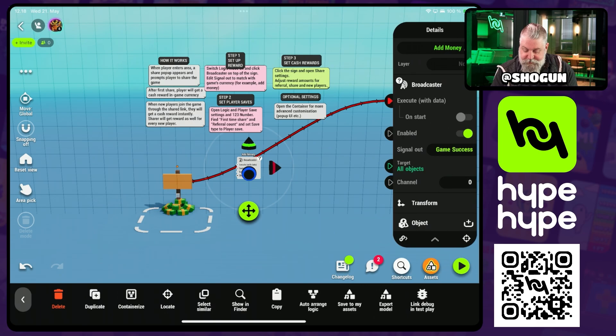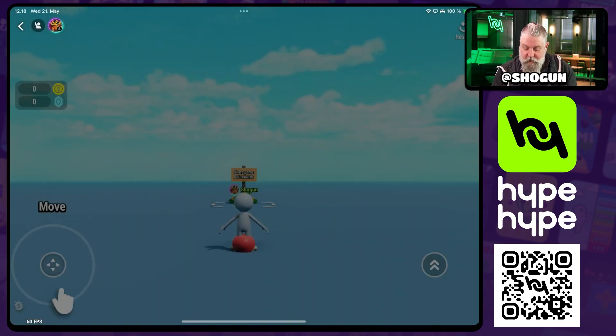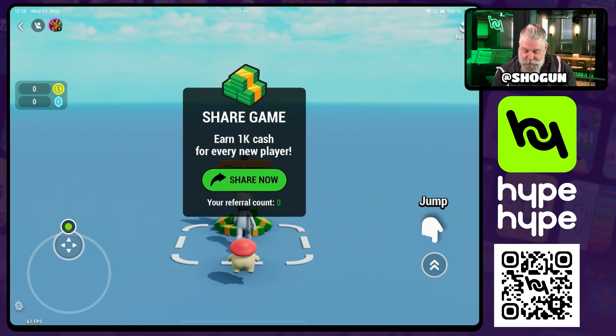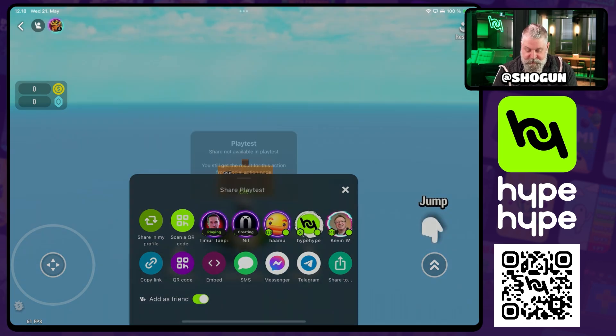It's pretty simple — it's just using a broadcaster, so you either need to change that broadcast signal to whatever signal you're already using in your game, or go to your resource system and add a broadcast listener that can add that money when the player triggers it. Otherwise, it's already set up for you. If we walk into the station, we get our share pop-up, we hit share, and we can copy the link.